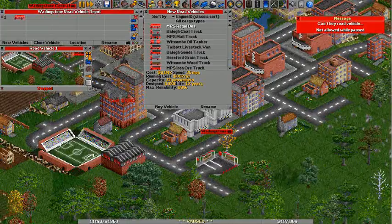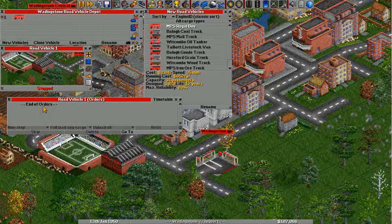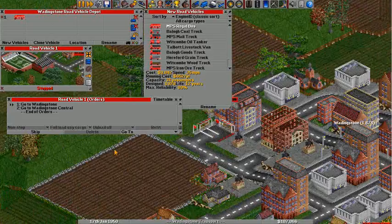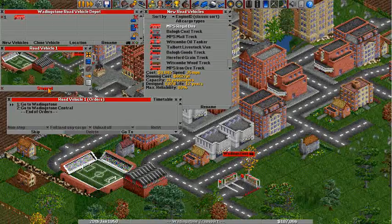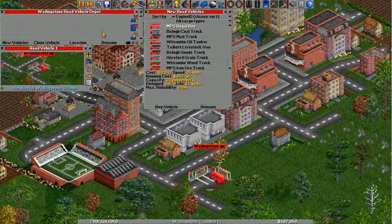We do that with all these little icons on the side — specifically this little arrow button. I'm going to click that, and it brings up the orders list. To do a route, we need to click this go-to button, click the one station, then click it again, and click the other one. You can see it puts that into an order. Then we click 'stopped' and it starts to go. If you don't want to clear all these menus one by one, just click the delete button and it clears everything on the screen.